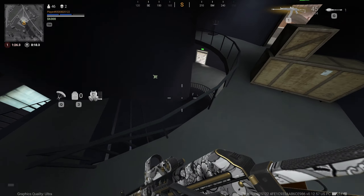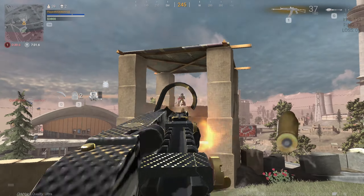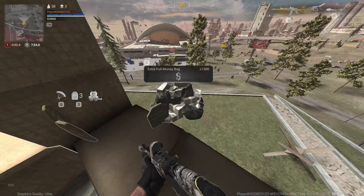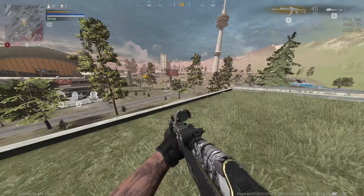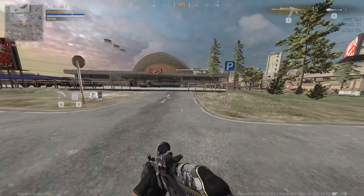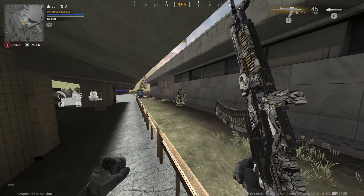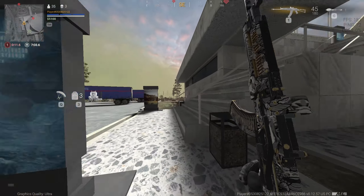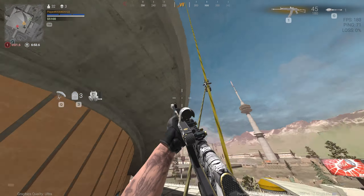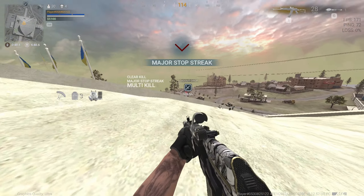There's a guy right here — where is he? Oh, he had last stand. I didn't even know this guy was over here. He had a sniper, was shooting at somebody down below. This AK seems very very good. He was shooting at that guy right there — I'll go get him. I'll sneak up on him, or try to at least. This AK seems very very good for medium and long range, does a lot of damage.